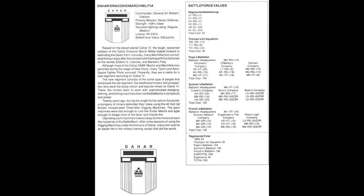Ironically, many mech warriors considered the tour easy after the constant skirmishing with Curitan forces on the worlds of Eladir IV, Cassius, and Barlow's Folly. Although most of the Daha DMM mechs and mech warriors perished during the siege of New Derry, many techs and aerospace fighter pilots survived. Presently there are a cadre for a new regiment recruiting on Daha IV. The new regiment consists of the same type of people — the weathered miners and prospectors who worked the dusty silicon and bauxite mines on Daha IV, where miners learned to work with sophisticated dredging, refining, and drilling machines that rival battle mechs in complexity and power.